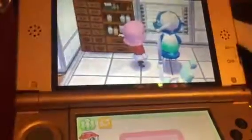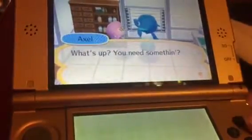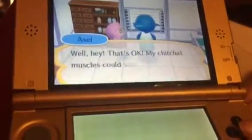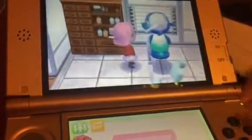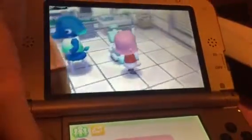Let's go talk to Axel real quick. He says: 'Oh hey Trina, what's up? You need something?' Just saying hi. He says that's okay, his two chair muscles could stand a workout.